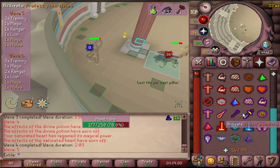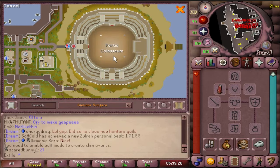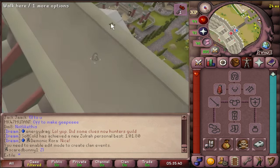With that out of the way, let's get right into it. The Fortis Colosseum is located on the east side of Varlamor, and you can't use the bank inside until you've got some waves and honor under your belt. Use the bank outside until then.